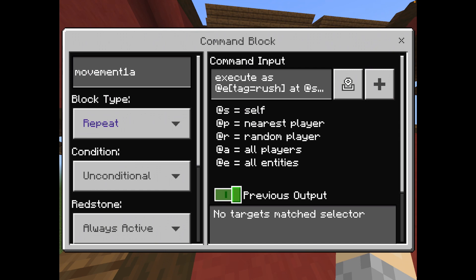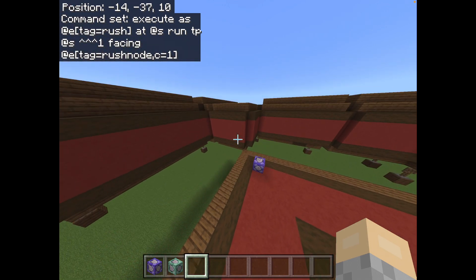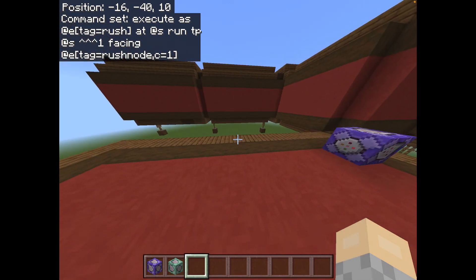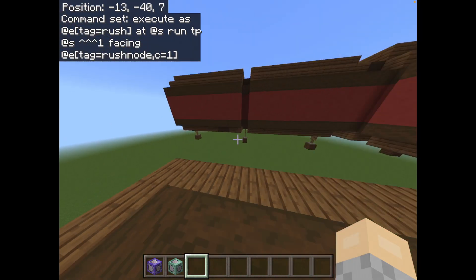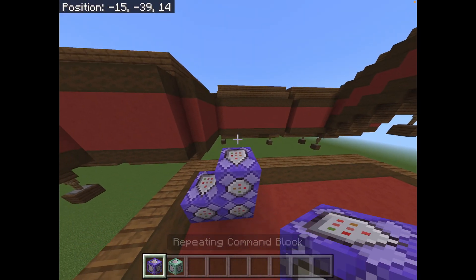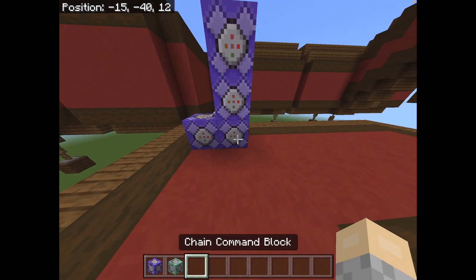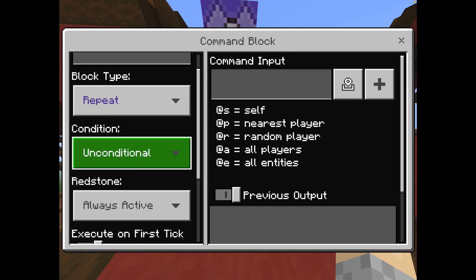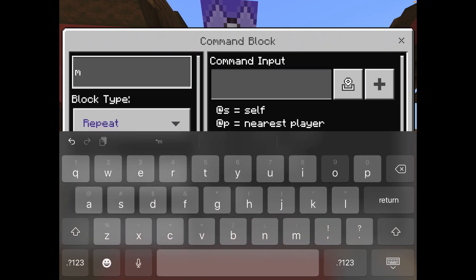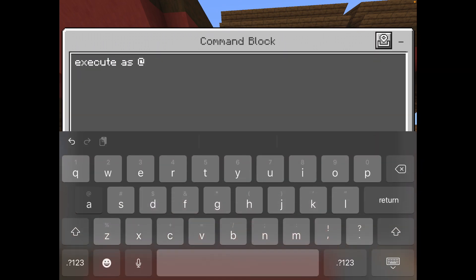So now it should say 'no targets match selector', because you should not still have those up. And if you do, you might want to go catch them — it'll just be at the nearest rush node. But there are a couple other things. All of you who are on PC are lucky, because this is going to be extremely easy for you after the first command block.